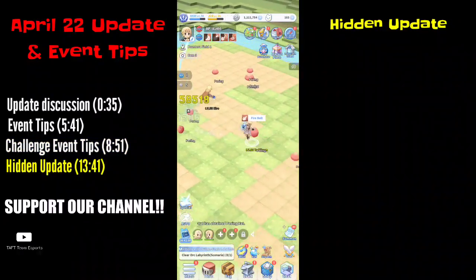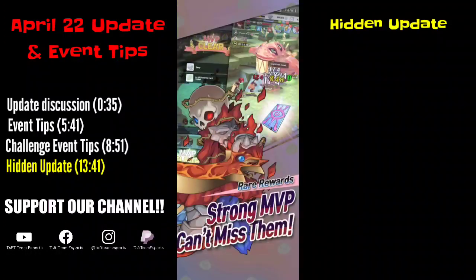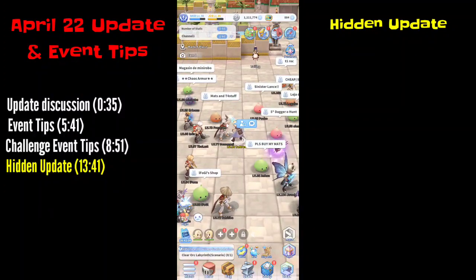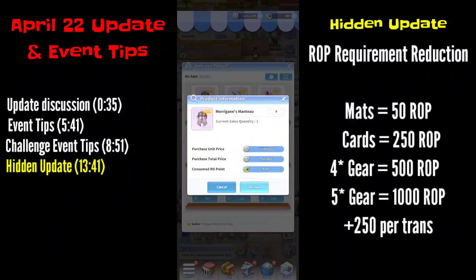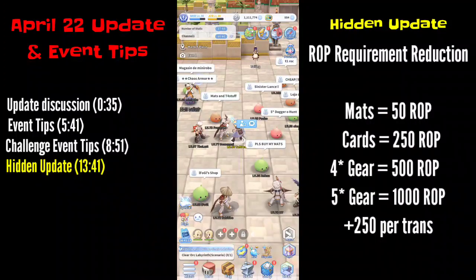Last but not least, even though it's not shown on the patch notes, one thing that is very great about this update is that the ROP used on the market has been reduced — I think it's half now. For four-star gears you can get them at around 500 ROP instead of 1000, materials only cost 50, and even the Sinisters are only 1000. This gives you more flexibility in building your character and lets you explore more builds.